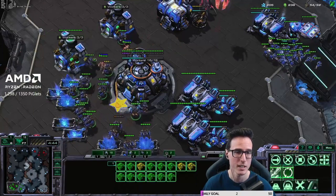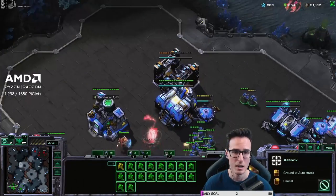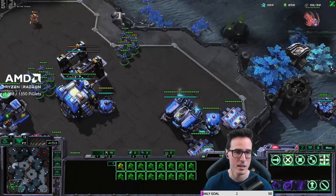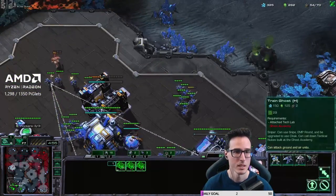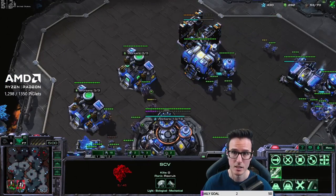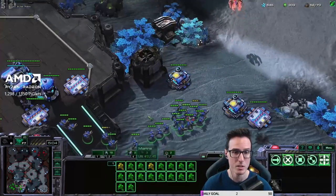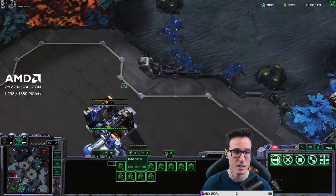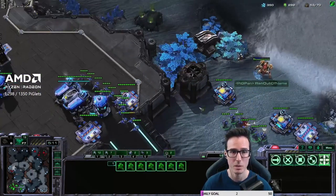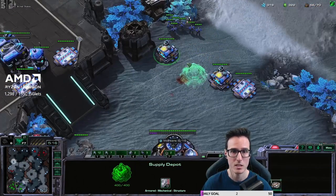Run the SCVs away and A-move marines up — then go back to mining. That doesn't look like a scary attack. Now he's being very fancy with his drop, and he's got some buildings up there as well. At this point we've already seen that he is very likely to be attacking two different areas at once. We've now found where that proxy is.